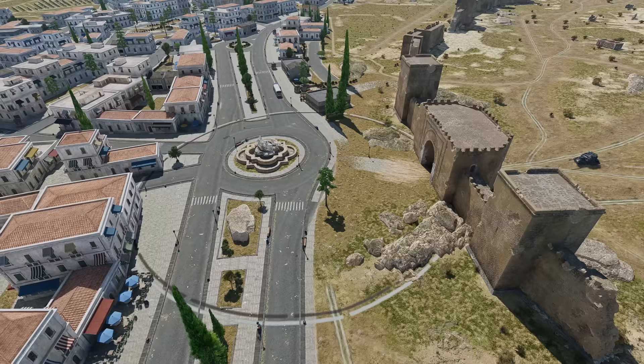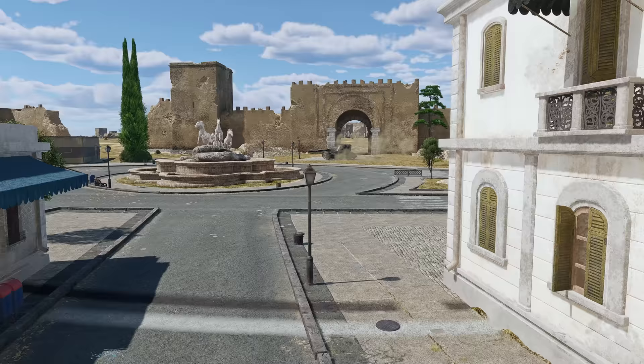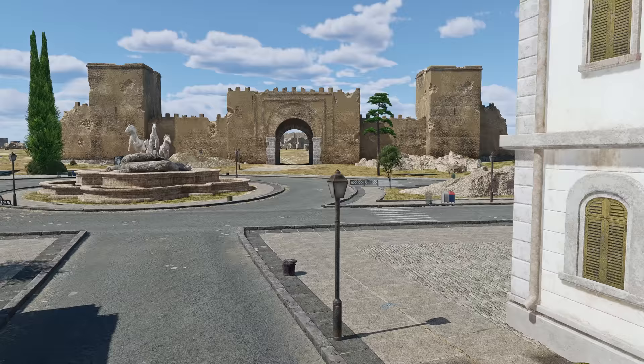Let's move on to the center of the map. Between the outermost wall and the modern town, we can see the central point. It offers a bit more cover, but still leaves some options for flanking, so you might want to keep an eye on all the approaches to the capture area.